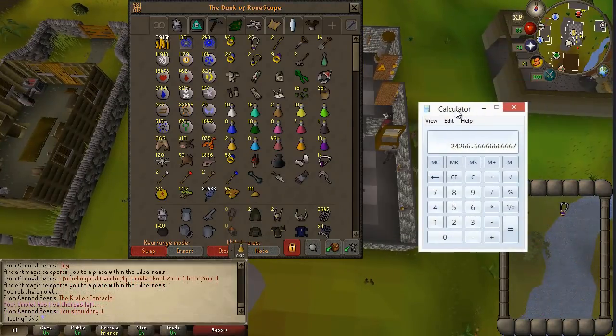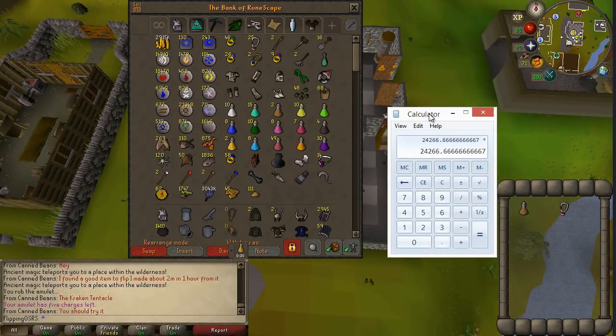It took about a minute and a half. So every minute we're going to get about 24k, and in an hour we're getting about 1.5 mil. If the run takes about two minutes, you're going to get closer to 1 mil. Really good method, but an extremely high-risk method at that.